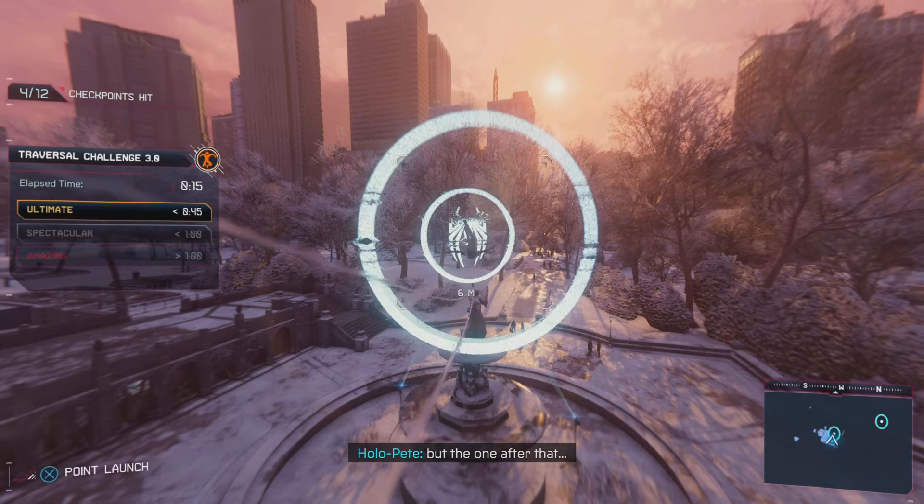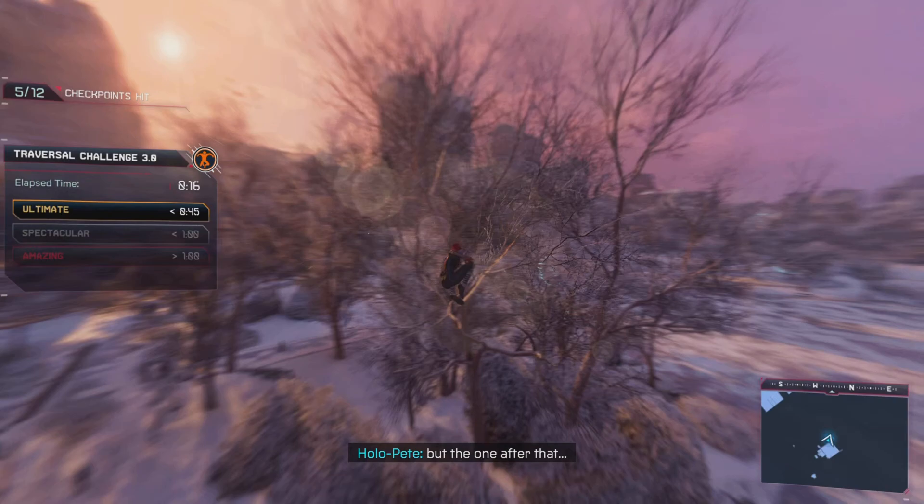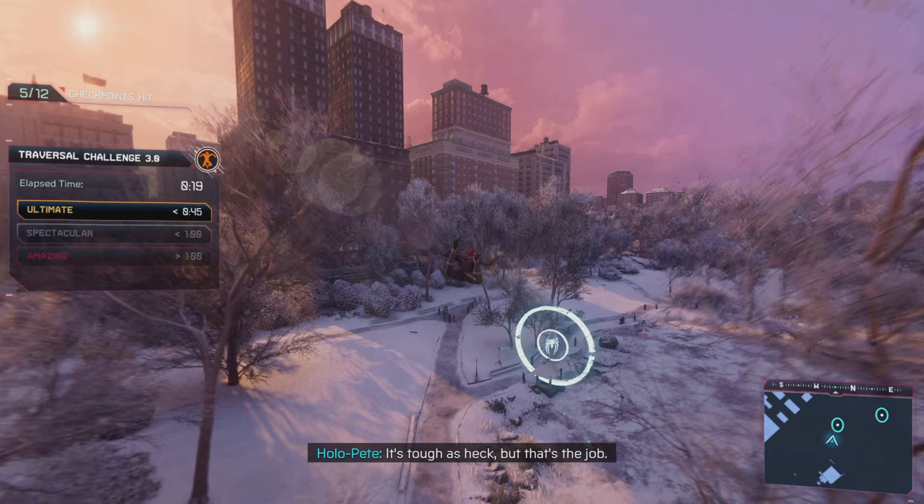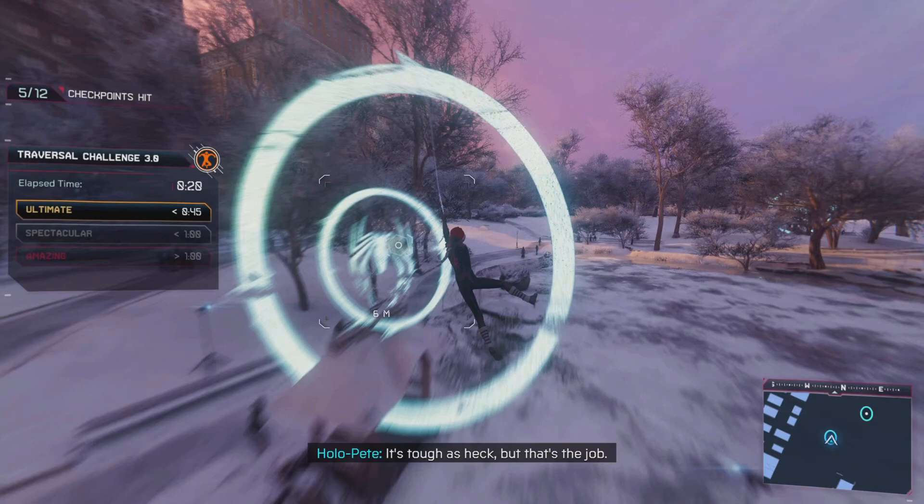I'm really going to slow it down here because this is the hardest part after that fountain. We quick zip one, quick zip two, and we're going to float just long enough to get low. The lower you are, the faster you swing. So we're going to do one of our few swings here — get through there and let go.